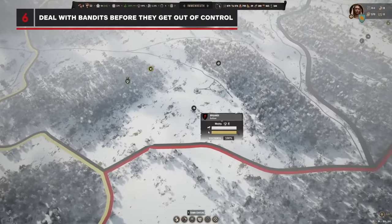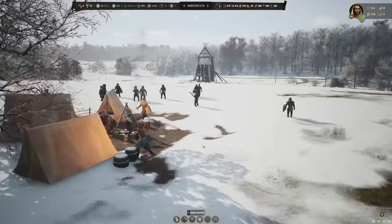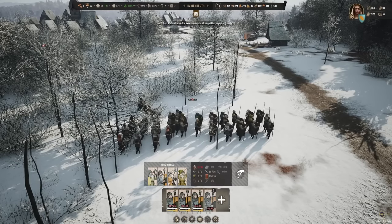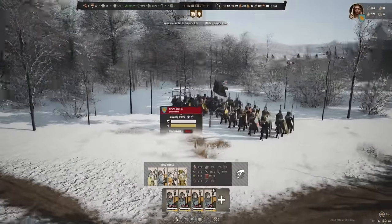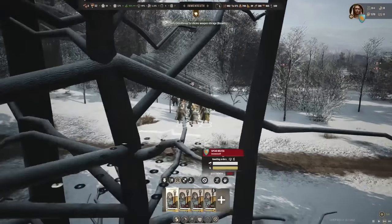You'll be notified about bandit camps as soon as they appear, and they'll become more dangerous the longer you leave them alone. Raise a militia from the army tab and take the fight to them before they get a chance to bring it to you. If it's your first game, don't be afraid to use the setup options to give yourself five years of peace. That should be enough time to get an iron mine, a bloomery, a blacksmith, a saw pit, and a joiner's workshop — that will let you build enough spears and shields to equip a full militia unit, which should be enough to deal with those hooligans.